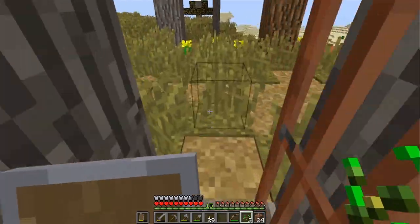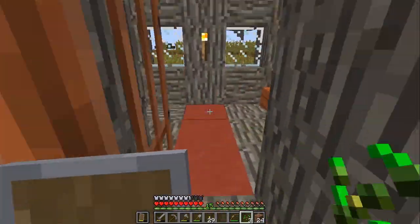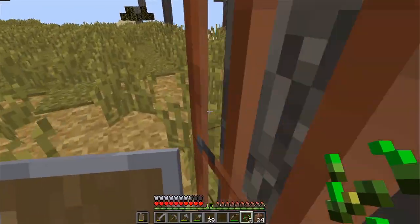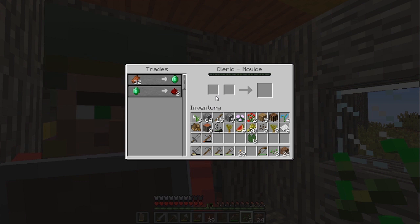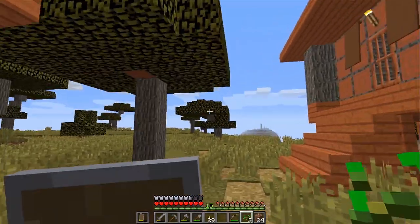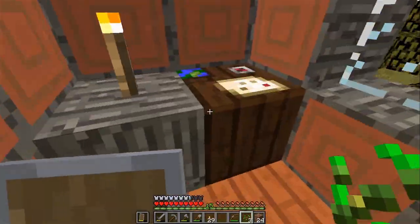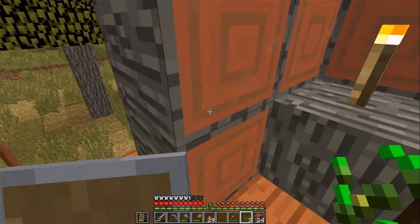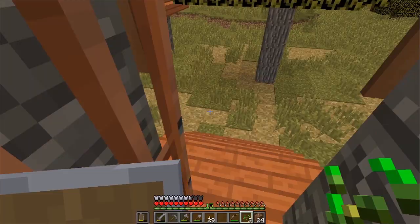Somebody in here - I'm gonna check this. Ow. Yeah, this is a brewing stand. What are you? Cleric! I can fight zombies. Did I shut the door in your face? I'm sorry. I already checked this - this is a cartography table. I don't really use maps though.